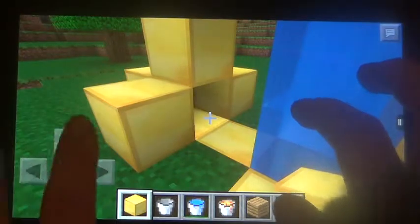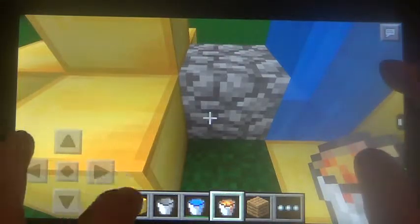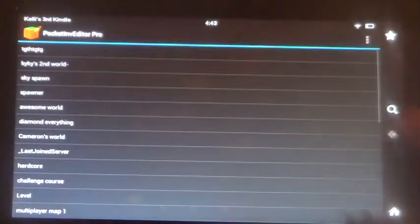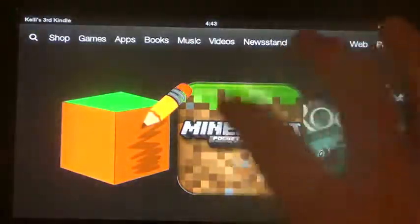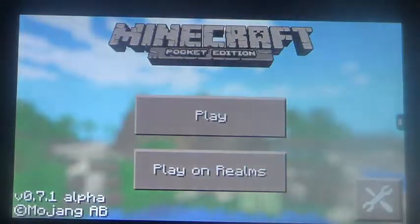We're just going to put blocks — it doesn't have to be butter, but it is. We're going to put blocks like that. Now we have a little alcove and a little wall here. We're going to put lava there. This lava is going to run into the water and create cobblestone. I'm going to use my Pocket Inventory Editor Pro app, which I highly suggest you get — it's awesome and it works really well.